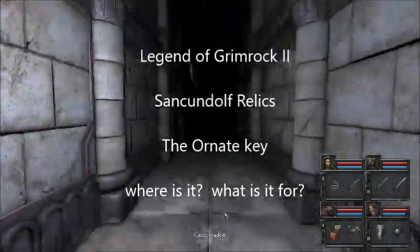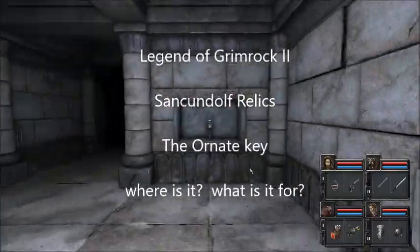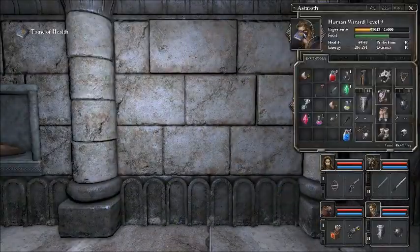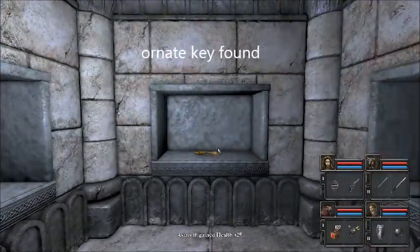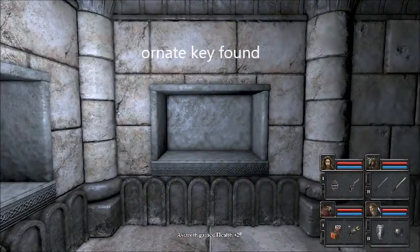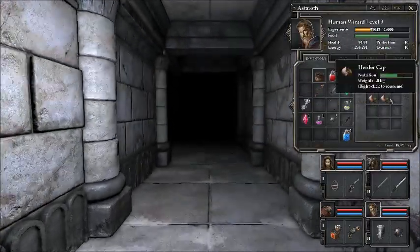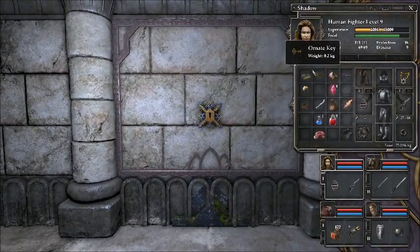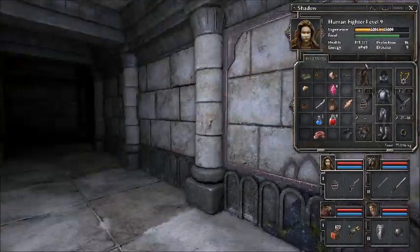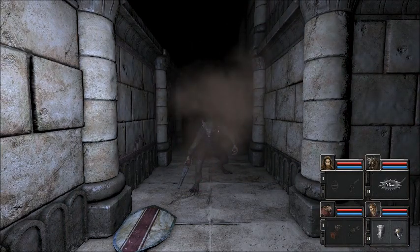Right, what we should do is get the Ornate Key. Where is the Ornate Key? The Ornate Key is here, alongside the Book of Health, which he has just grabbed. He's got the Ornate Key. Now many people want to know what is the point of getting an Ornate Key. The answer is it doesn't fit in this lock, nor does this one - in fact none of them do, as far as I know. We've got to find where the Ornate Key fits later on.